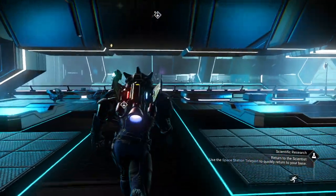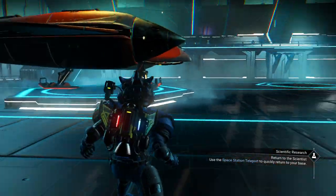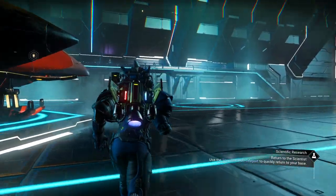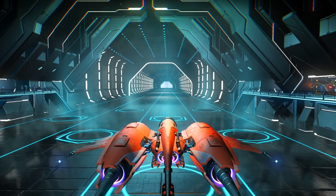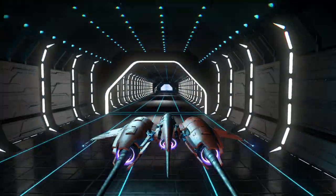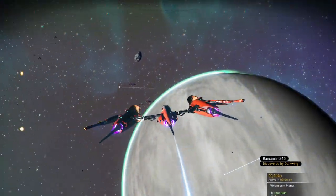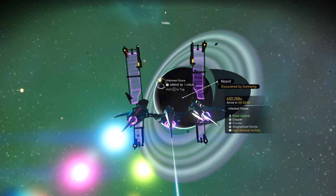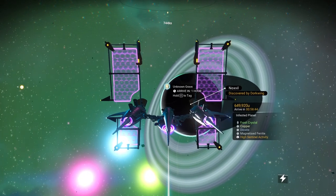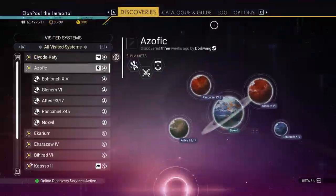I'll put that in my cargo container that I just got. So we're done here. We could travel back by portal, but we have somewhere to visit — our fallen traveler. Fallen travelers give you something called glyphs that will allow you to travel around the universe.